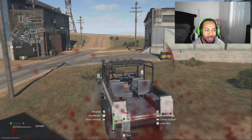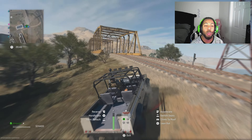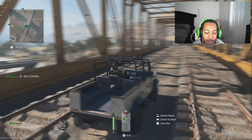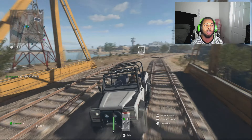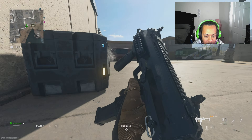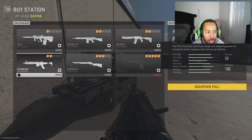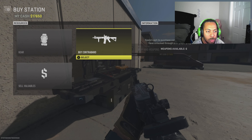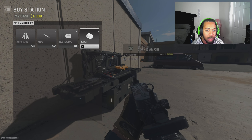I almost died — I'm going to get out of here. One of the things you want to do is do not be a hero; get out of there. Find a buy station — I'm going to go ahead and get to the buy station and buy armor plates. We got to the bus station. I'll get the armor plates and probably get the FSS weapon right here — let me pick this one up.